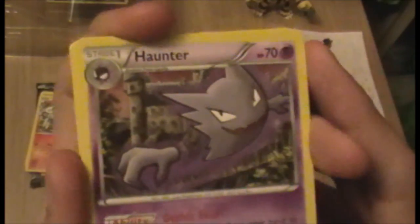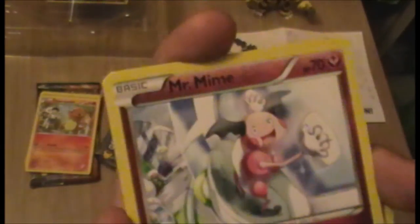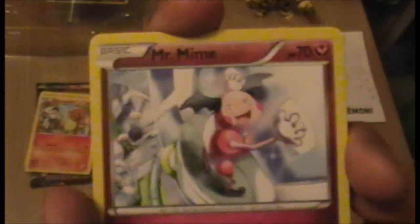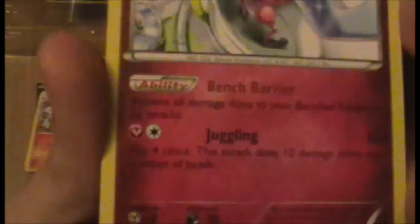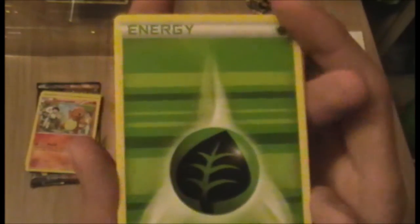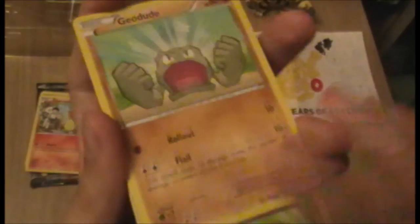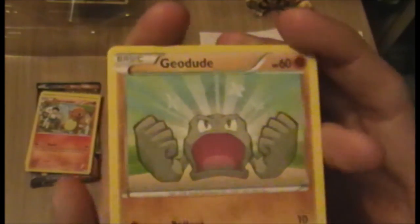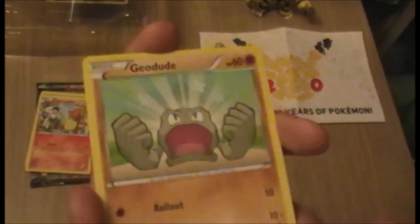We got a Haunter — we just got Gengar, so if we get a Gastly I'll have the whole line. We have a Mr. Mime; I thought that was holo for a second — it's not, it's the third card. Very sunny; he's looking up into the sky. We got a Grass Energy — those are always quite nice since the backgrounds look a bit different. Got a Geodude — I swear I've seen that art, maybe from Flashfire?